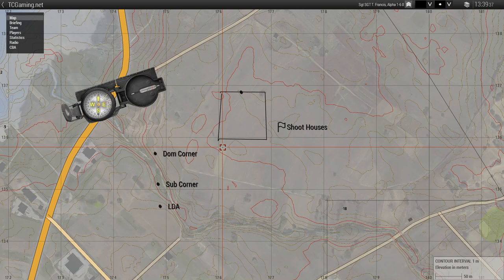LDA, which is your linear danger area — basically, an area that is linear to you where you fit in it and somebody can shoot you from it. The doorway is linear, a hallway is linear, and the window as you pass by it — that is a linear danger area. There's a limited sector of fire that can engage you, but it's dangerous. LDA is basically your fatal funnel. Dom corner, sub corner, fatal funnel slash LDA.